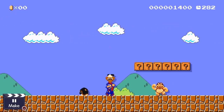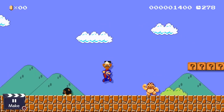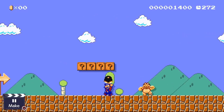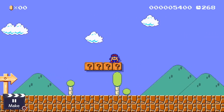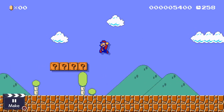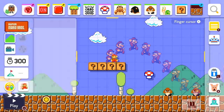A couple things to keep in mind: it doesn't work on every enemy, so we can't ride Boom Boom around, but we can throw enemies at him and he makes the classic boss sound. We can pick up a Buzzy Beetle, throw him, and it'll even move along the ground. We can also do the Super Jump. That's super, super useful — that's Mario 2.